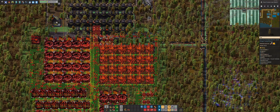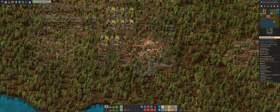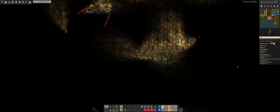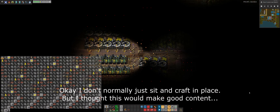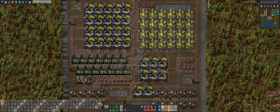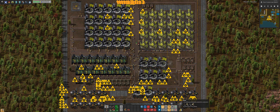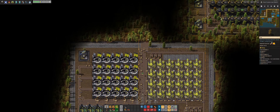The next thing on our list is to go ahead and place this behemoth down. I can't really do it in person — or I can, if I just find out where it is. I wanted to place it right over here. Oh my God, that took so long just to place. Let's speed this up a little. And done building.